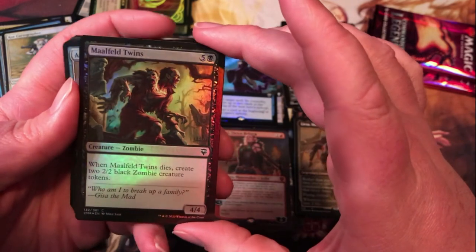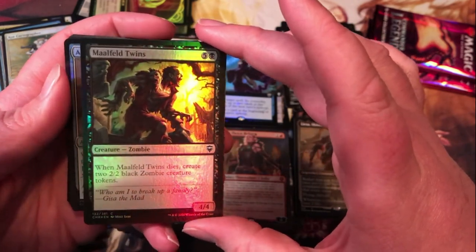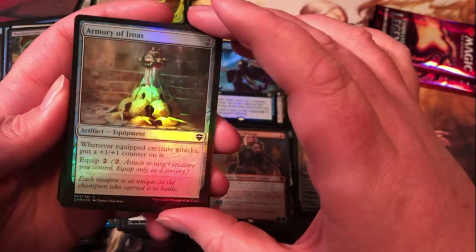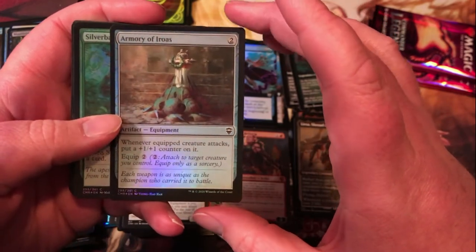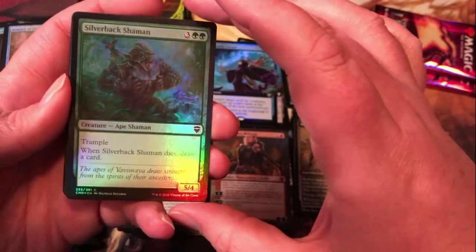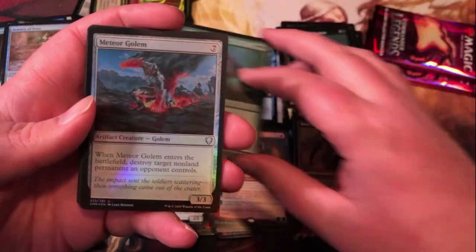All-Field Twins — five generic and a black for a 4/4 that when it dies makes two 2/2 tokens; could be good for zombie decks. Armory of Iros — two generic for an equipment that equips for two, and whenever the equipped creature attacks, put a +1/+1 counter on it — very solid for a common equipment. Silverback Shaman — five mana for a 5/4 trample, dies, draw a card — nothing too exciting there.